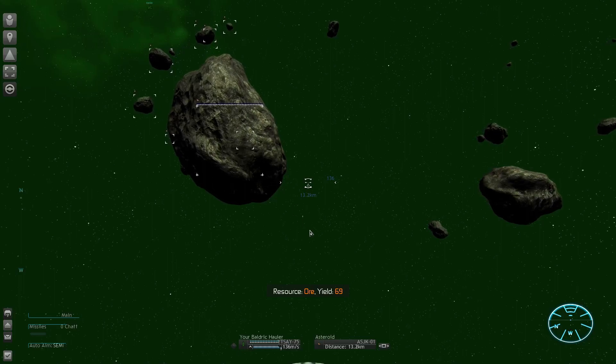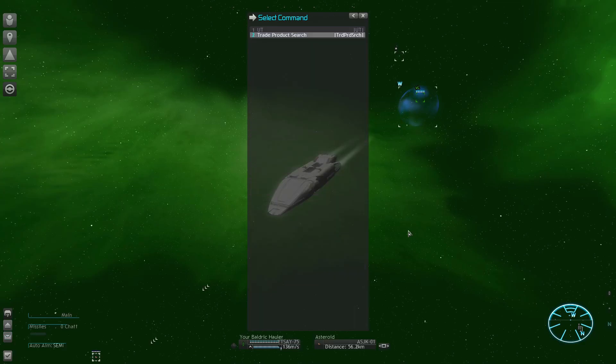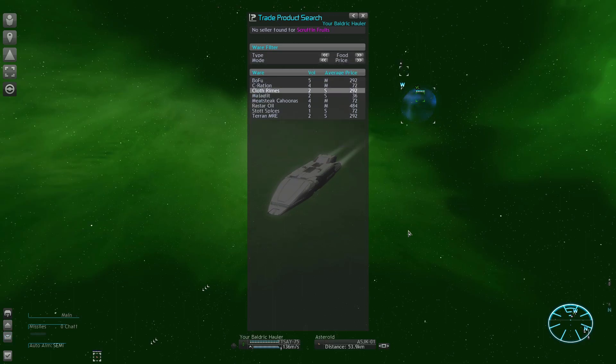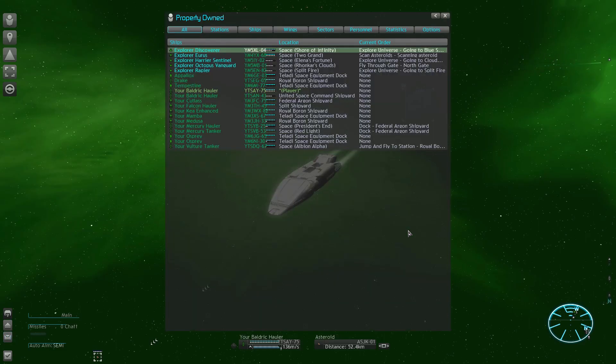I'm scanning all the asteroids, and I'm also going to buy some food so that the population can grow. We need the people to be able to begin station construction. The cheapest food you can get are scruffin fruits, sold by the Split. I don't have any satellites in the appropriate sectors with factories, so I'm buying meat steak kahunas, which are also fine. It's not that important that you provide food right now — you can also do that later. I'm just doing it so that I can already grow a small population right away.